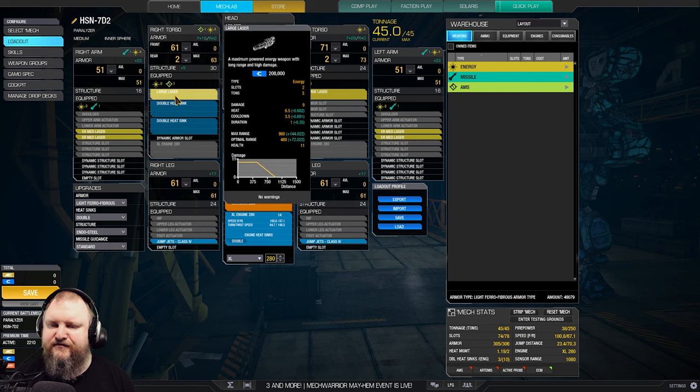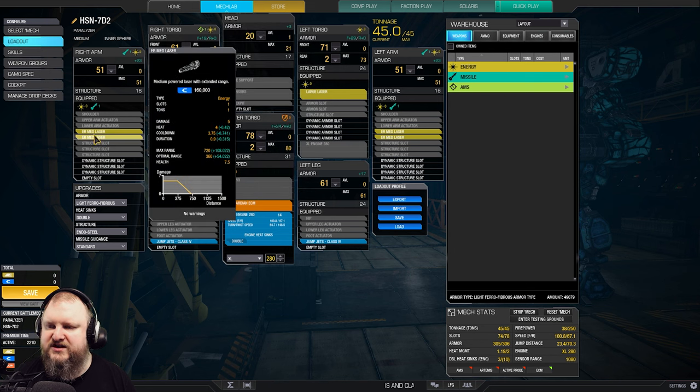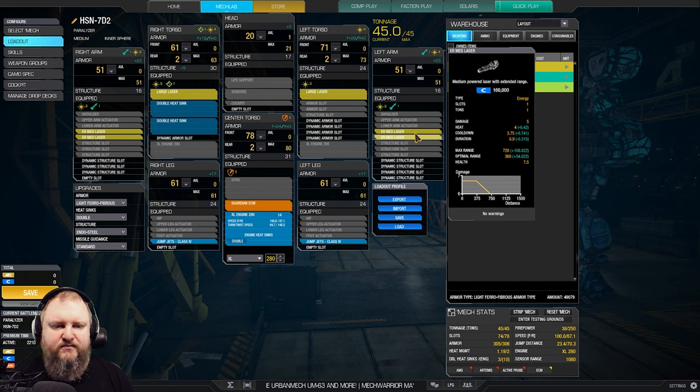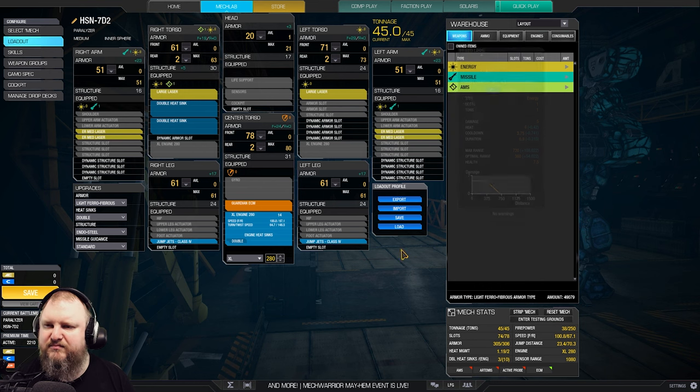The large lasers are going to be reaching even further at about 550 meters optimal range. If you want to chime in the ER mediums, 550 is actually a good range — just start blasting away with everything. Then as you get closer, your ER mediums will also reach their optimal range, and from 415 meters and below you'll always be doing max damage.